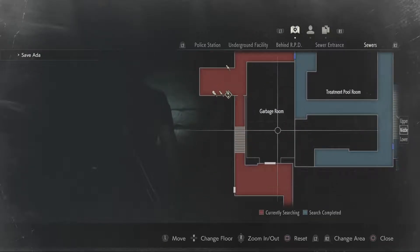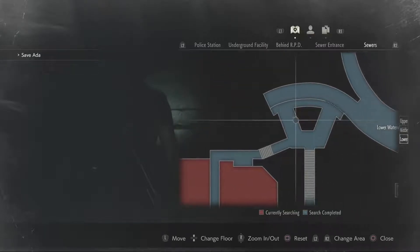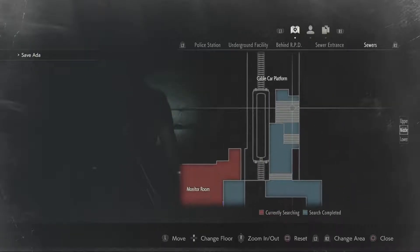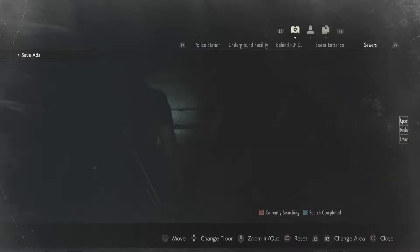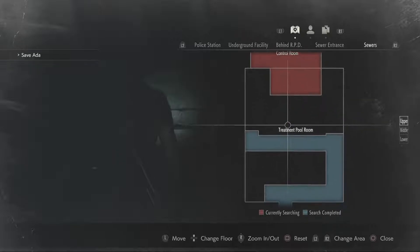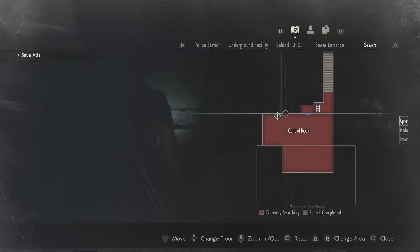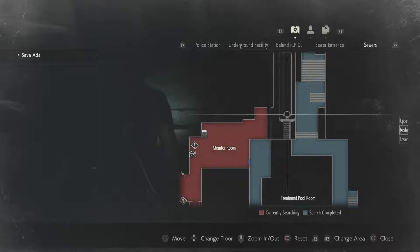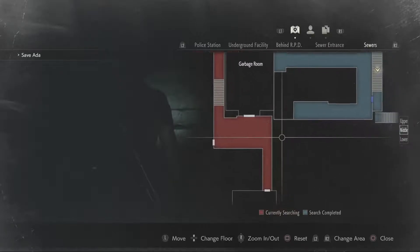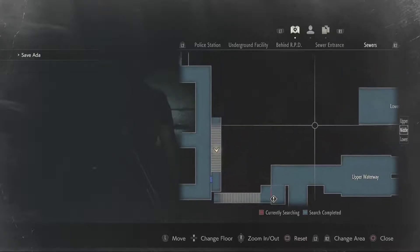This is actually going to be kind of the trick. I think we need to go back down to the lower waterway and then back up the stairs here. How do we want to get back there? Let me look here a minute. The lower waterway is definitely part of it.